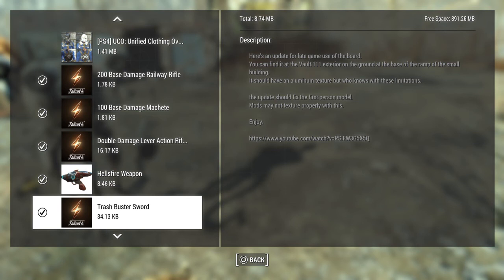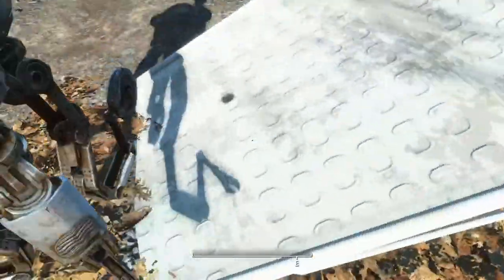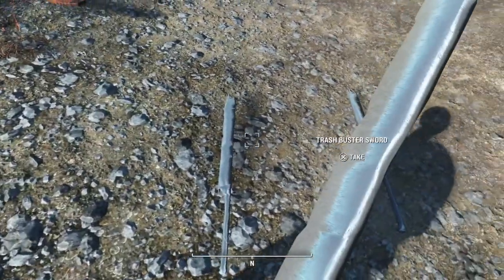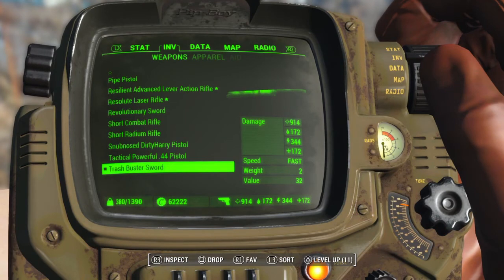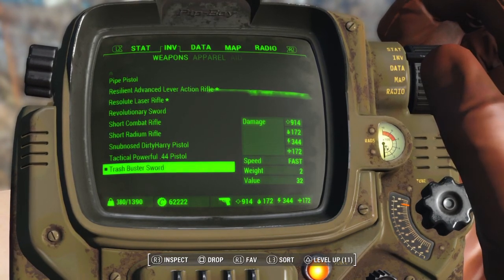It should be an aluminum texture, but who knows with these limitations. So this is the building he was talking about — at the base of the ramp lies two swords, and there used to be three but I have it now. The aluminum textures did come through, so that's pretty sweet.